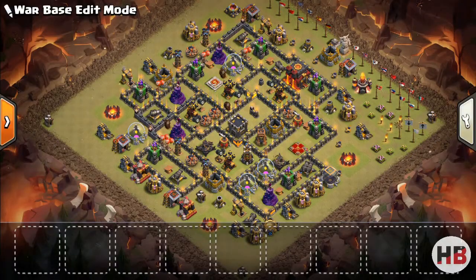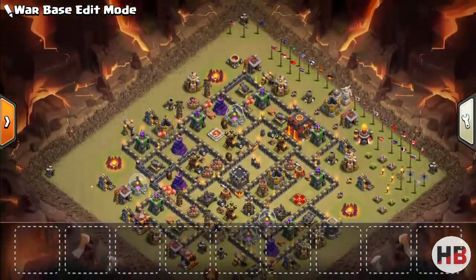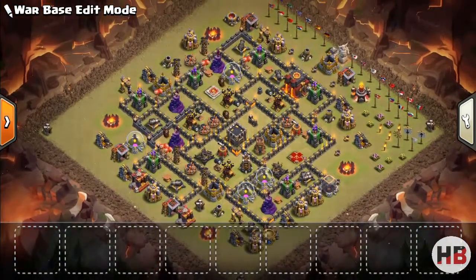Next in the lineup is big bombs — the nemesis of hogs. Big bombs should be placed between defense units. They are most effective when used in sets of 2 groups, and are placed on the opposite side of the base with respect to the queen, as shown here.